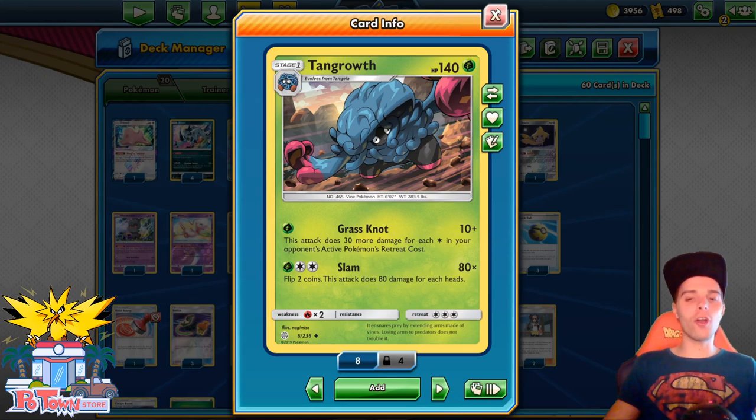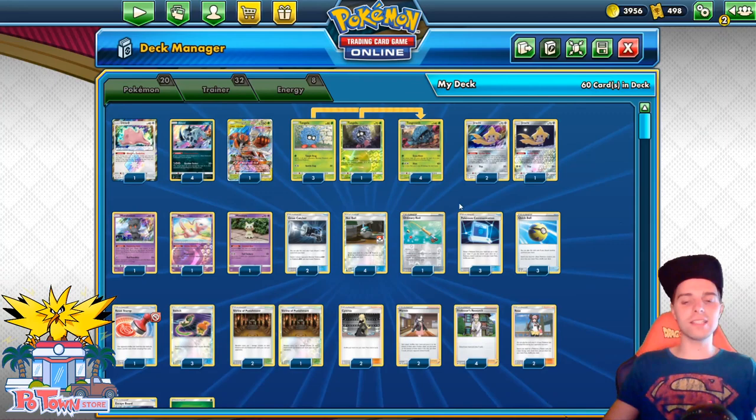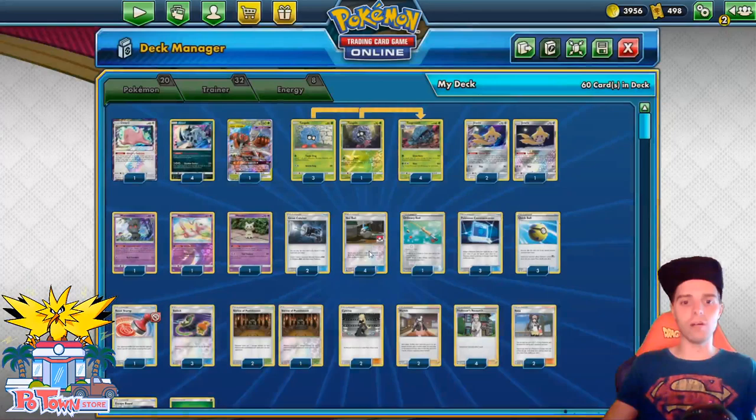Today we are going to be playing with Tango Road. Tango Road has been a cool archetype with Cosmic Eclipse, but with Sword and Shield we actually get a lot of cards like Quick Ball, Ordinary Rod, and Research. So this deck gains a ton of consistency. The main strategy is filled with basic Pokemon, and Absol ups the retreat cost of basic Pokemon by 1 — and it's stackable — so that's why we're running 4 Absol, and then Grass Knot can finish off.